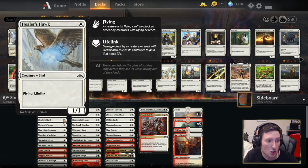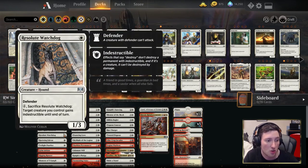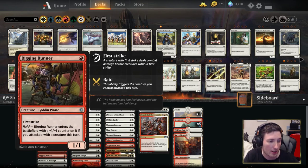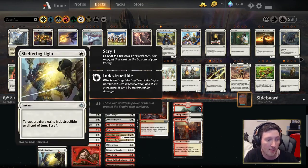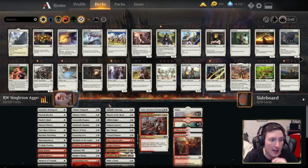We have Dauntless Bodyguard, Hazda Marshal, Healer's Hawk, Witness, Enforcer, and Watchdog. Watchdog's an interesting one — can't attack on its own but it does make our creatures indestructible and just puts the body on the board. We also have Falcon and Panther, just in this deck to be a one-two body that costs one. We want to be very aggressive. Grim Initiate, Rigging Runner, and then Moment of Triumph and Sheltering Light as two one-mana tricks to mess up combat in the deck's favour.